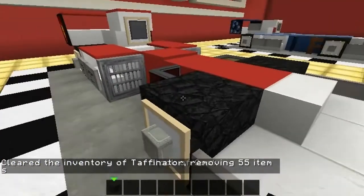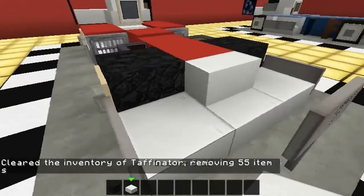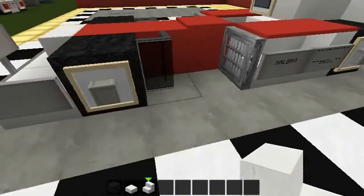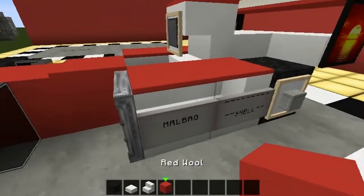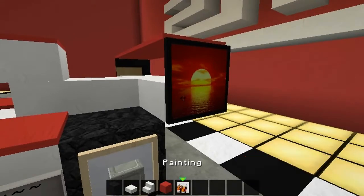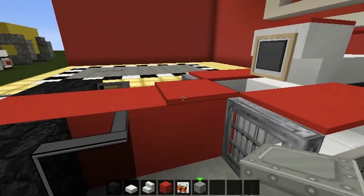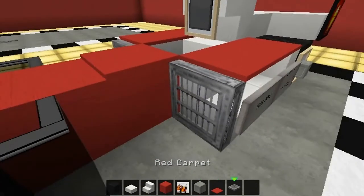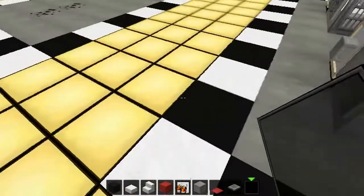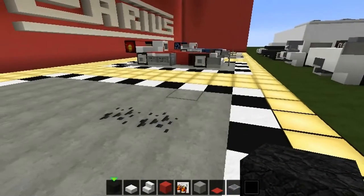We're going to start by clearing inventory and grabbing our materials: block of coal, slab, quartz stairs, red block, picture frame, iron block, a bit of carpet, and a couple of other blocks.